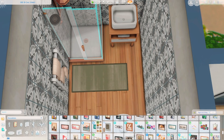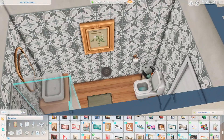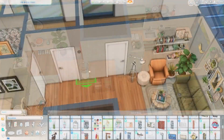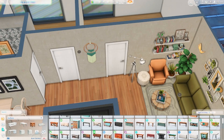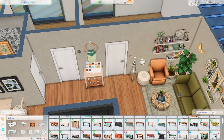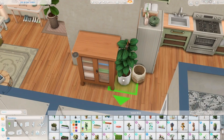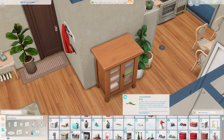I used the same wooden flooring throughout — it's the one from Eco Lifestyle. I think it's the only thing I use from Eco Lifestyle, which is a bit annoying because if you don't have that pack the flooring will be different when you download it, but you can always replace it. I also used wall art from Werewolves, which I think is also the only item I use from that pack, but I really like them and think they suit the bathroom pretty well.